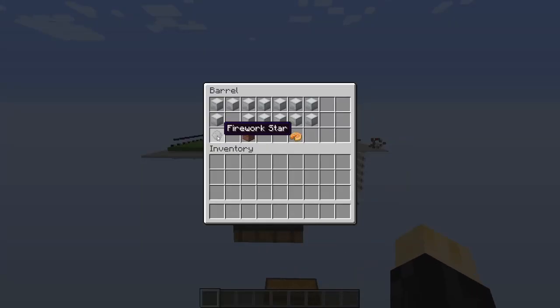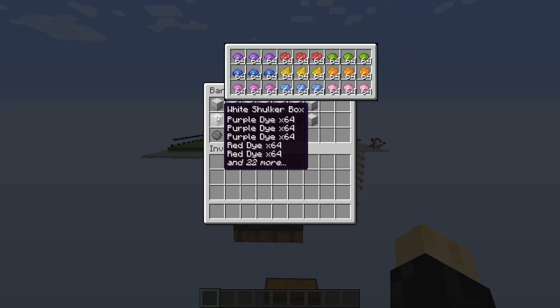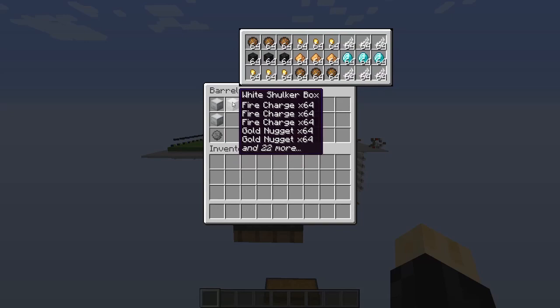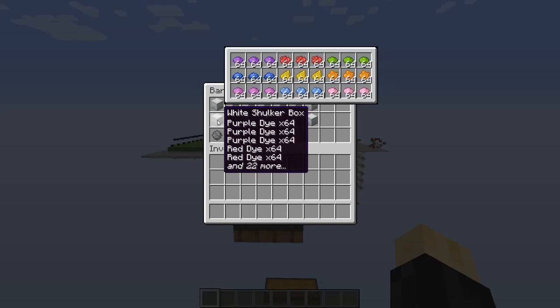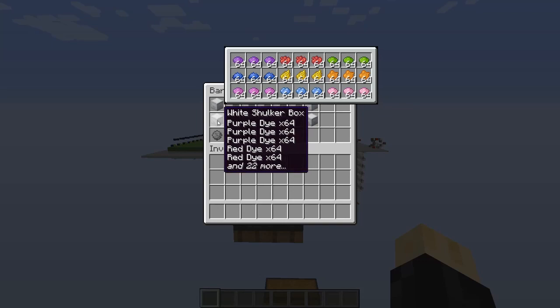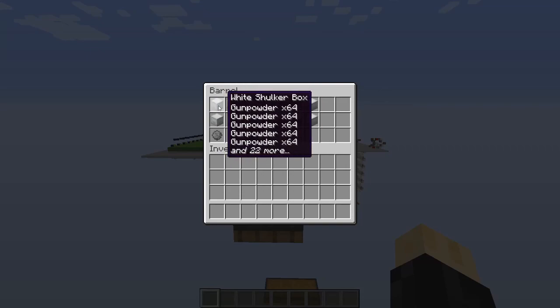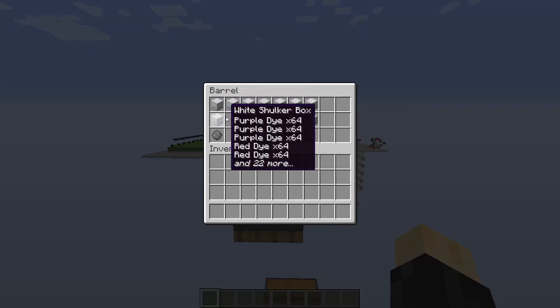Another really interesting case you could use this for is crafting firework stars. I actually experimented with mixing up the items and the dyes in order to get a little bit of variation with the firework stars. However, the issue with this is that the current shulker box loaders cannot handle mixed items.